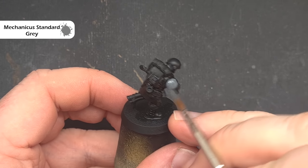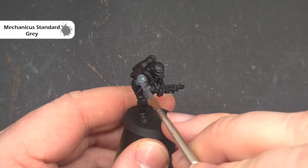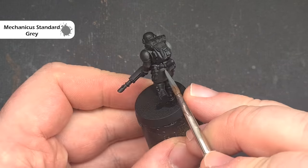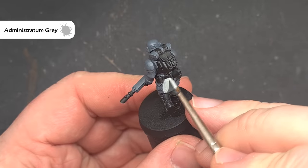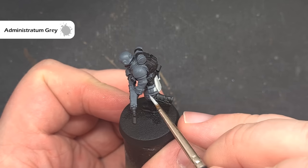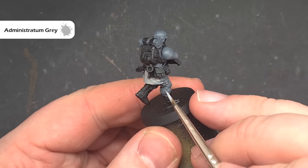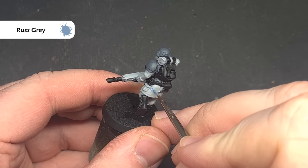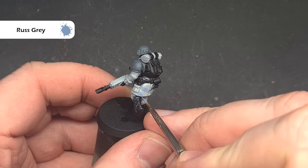Moving on to urban camo, the colour we're going to use is Mechanicus Standard Grey to base the entirety of the model. If you've got Mechanicus Standard Grey spray then by all means spray your models — it'll be a lot quicker. Once that's all dry we'll take some Administratum Grey and use this to paint all of the fatigues, taking your time as it can be a thin paint so you may need two or three layers for even coverage. We'll then take some Russ Grey and start the camouflage pattern, painting some wavy lines across the fatigues.